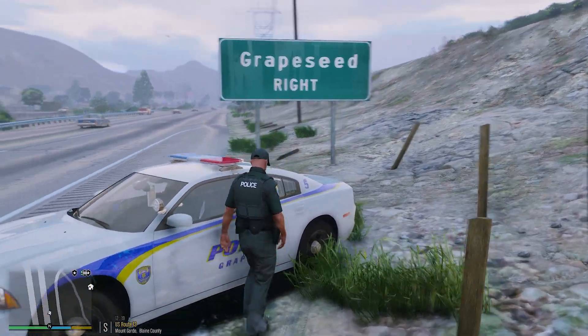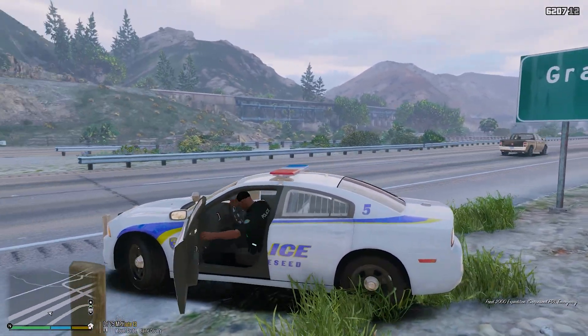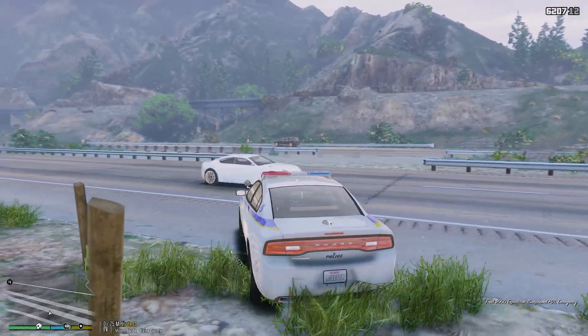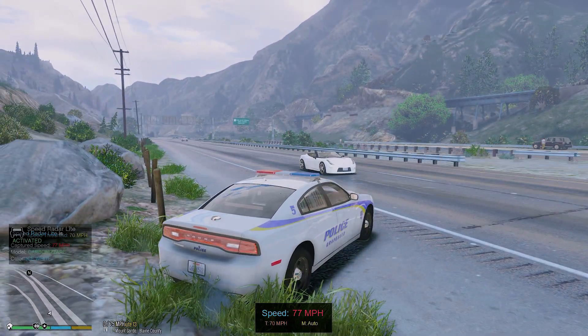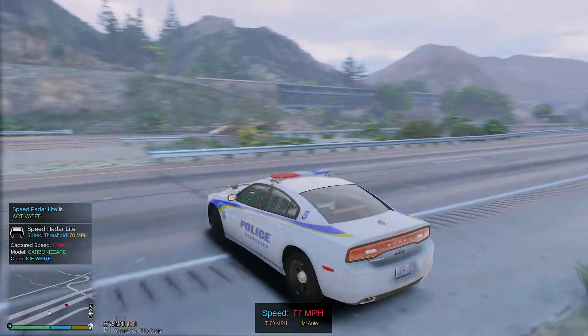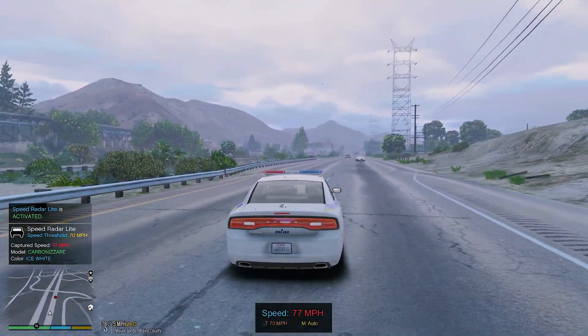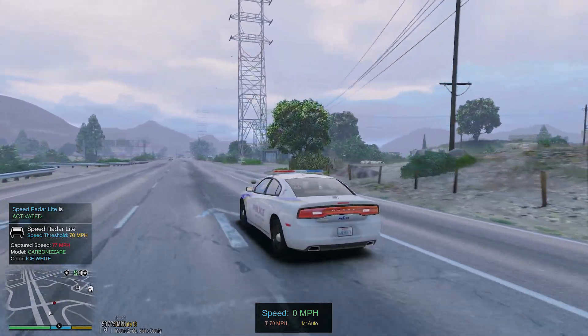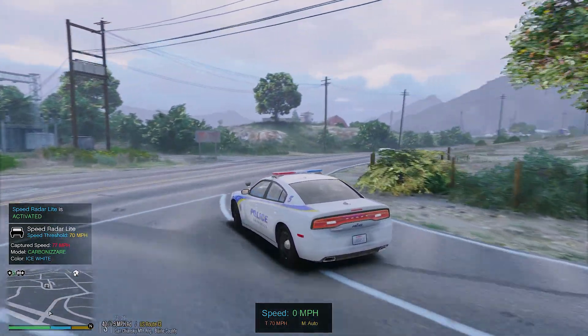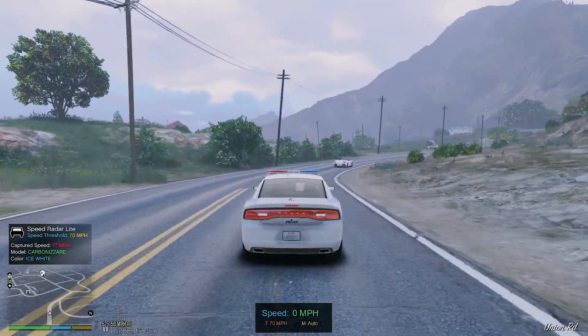Today we are going to be using the 2014 Dodge Charger, and this pack has a couple of interesting vehicles. It also has a Ford Expedition and a Chevy Silverado, which hopefully I'll be able to show you guys later on in this episode when we call for backup.